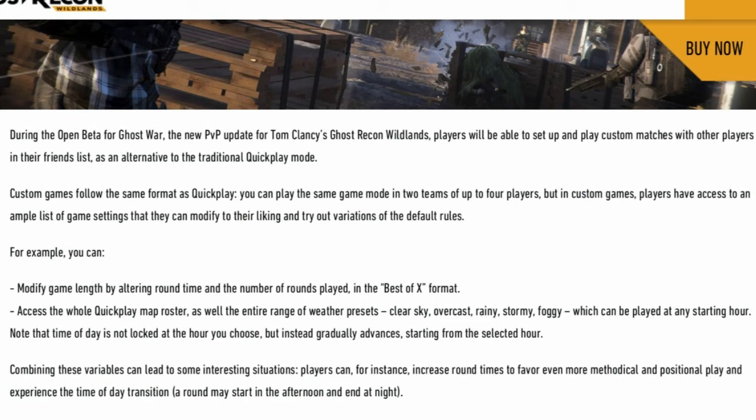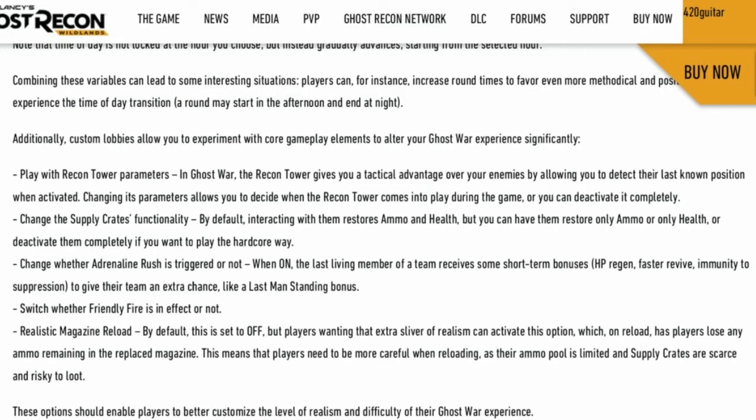You can modify the length of the game, numbers of rounds played, best-of format (best of three, best of five), access to the whole player map roster, and the weather — clear, overcast, stormy, or foggy. You can set a start hour like midnight and it will end in daytime, or start at daytime and end at nighttime. Custom lobbies also let you play with recon tower parameters — the recon tower gives you a tactical advantage by detecting the enemy's last known position, and you can deactivate it completely if you want.